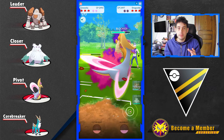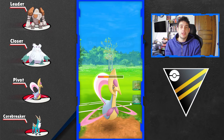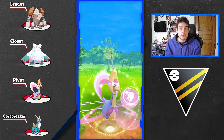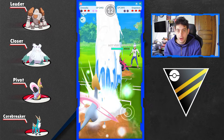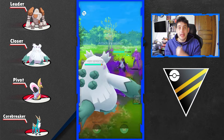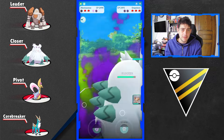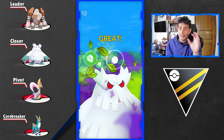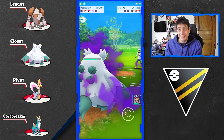Feel free to use whatever moveset you want on Regirock, but I recommend going for Stone Edge no matter what, while Focus Blast can be your second charge attack. Some people tend to use Zap Cannon, some use the Legacy Earthquake, but I think Focus Blast is gonna help you much more — especially against something like an Obstagoon that your Abomasnow is also afraid of. With this team composition you are mainly afraid of Fighting types, and only one fighter can beat down even your Cresselia, and that is Cobalion. This is why Cobalion is the corebreaker here, and it's why you definitely need Focus Blast or Earthquake on your Regirock to protect yourself from that Steel typing of Cobalion.